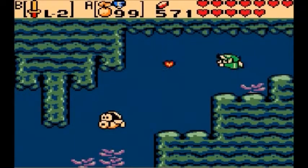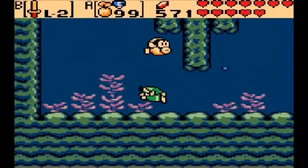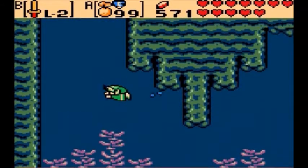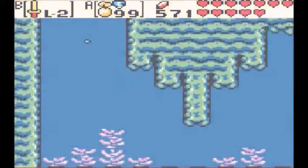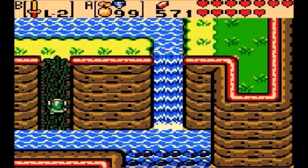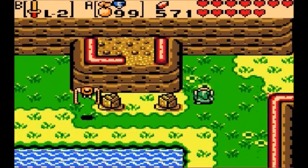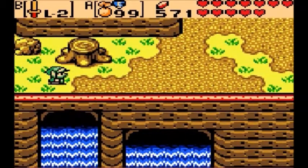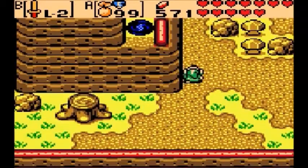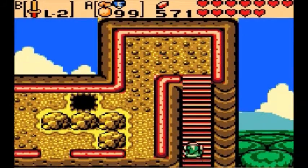First, we're going to upgrade the shield. If you don't have the level one shield, go ahead and pick it up because you will need it to upgrade. We're going to Subrosia. The way I want to go is up here to that portal that we're passing by right now.